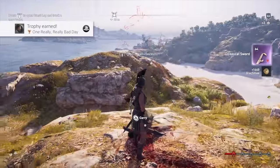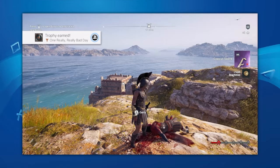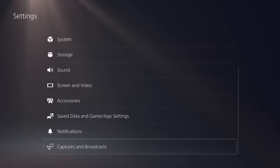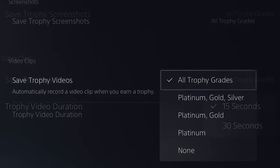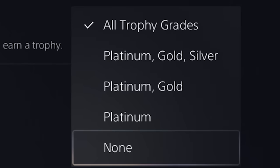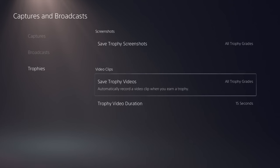These little videos are short, only like 14 seconds, but if you're playing in 4K, the file sizes will add up pretty quick. Seriously, how many people actually share these things anyways? Just get rid of them and save the potential space. To turn this off, just go to Settings, then Captures and Broadcast, and go down to Trophies — that's where you can turn off the Save Trophy Videos option. They also started recording personal bests with the new firmware update, so turn that off too. Also, don't forget to go into the Media Gallery and delete all the trophy videos from your hard drive, otherwise they'll just sit there and take up space.